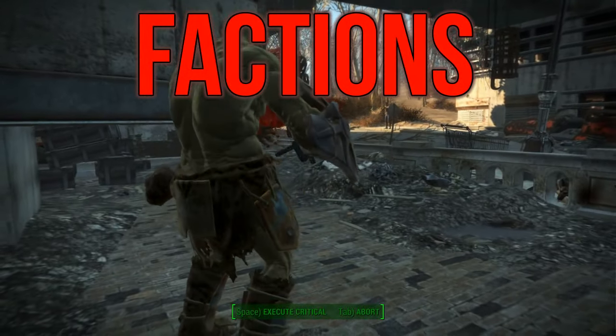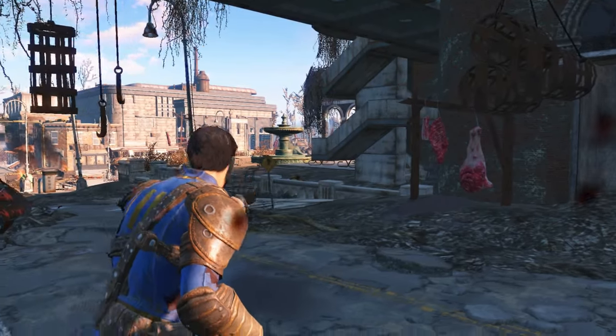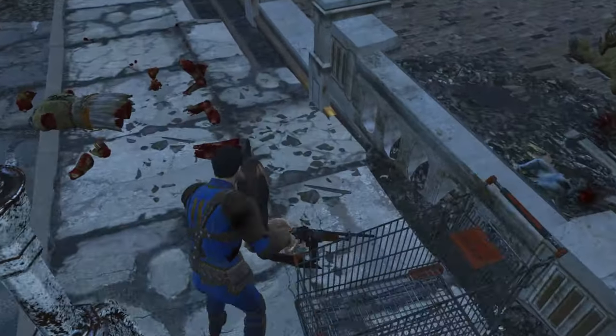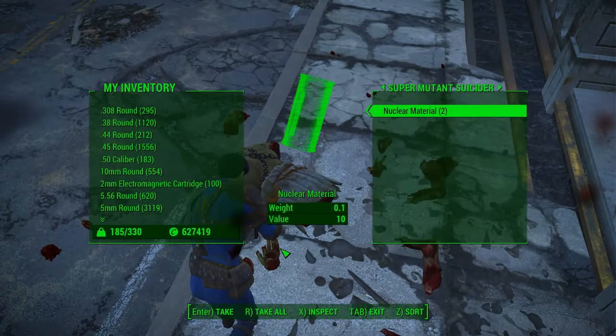When playing this character, I suggest joining all of the factions but ultimately siding with whichever one you personally want to. For me it would be the Brotherhood of Steel, with a bit of support from the Minutemen, but the Railroad and Institute can also be fun endings to go for.